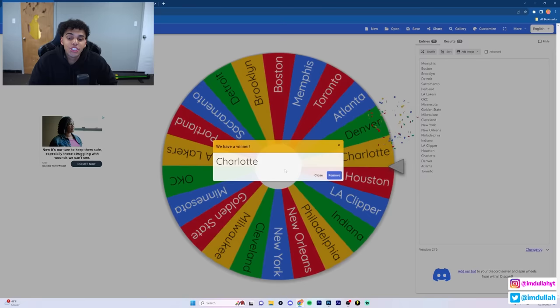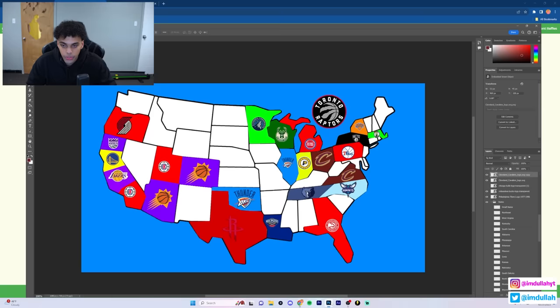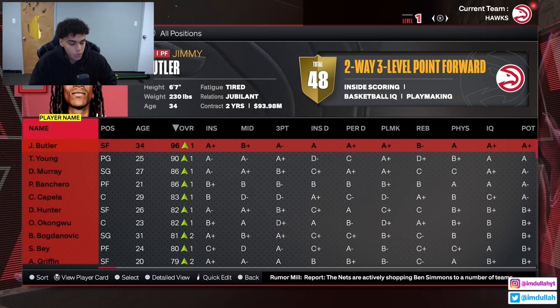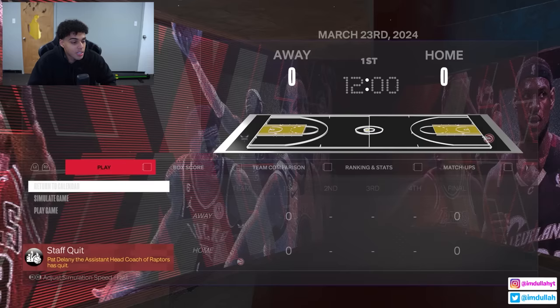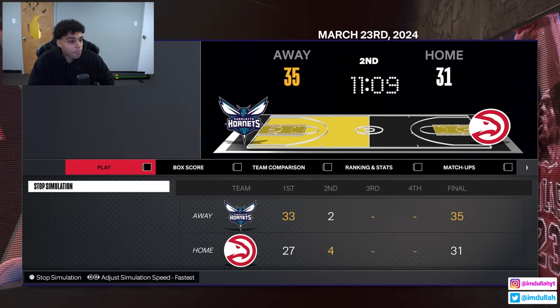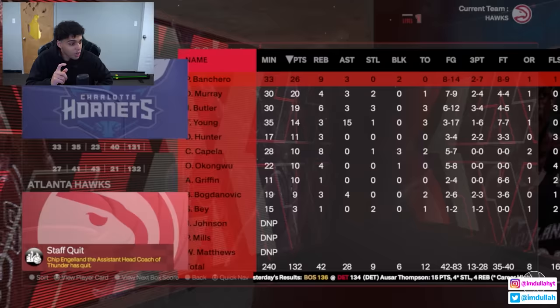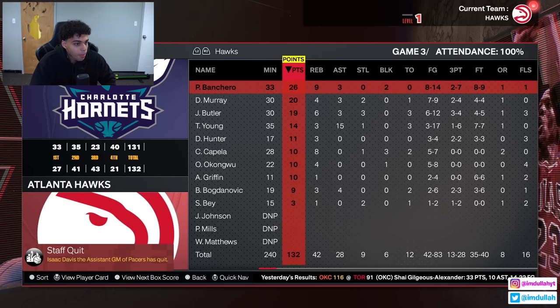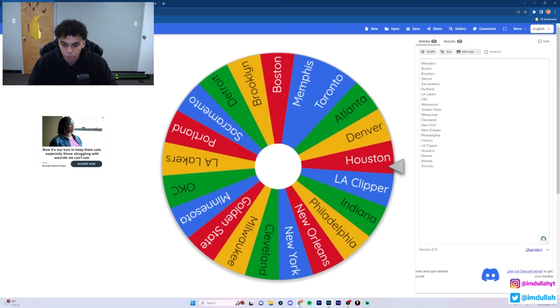We land on the Charlotte Hornets next. Going directly down lands us on the Atlanta Hawks - so it's Hawks versus Hornets. Jimmy Butler is rated 96 overall at age 34, which is actually insane. If we pick up LaMelo Ball, even better. The Hornets are starting off strong, but the Hawks have a deep roster with Paulo, Trae, and Jimmy. It's a close game - Hawks win by just one point. LaMelo had 26, but the Hawks are stealing LaMelo Ball. The rich get richer!